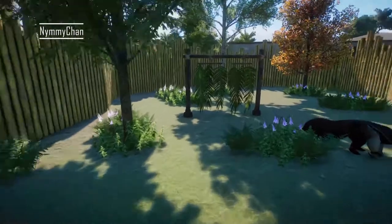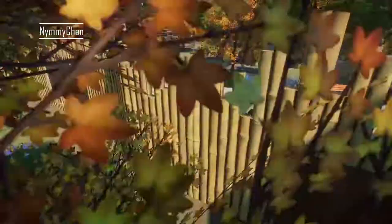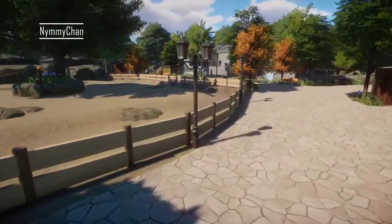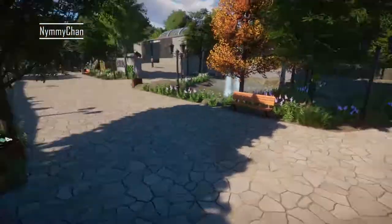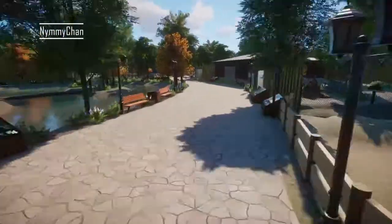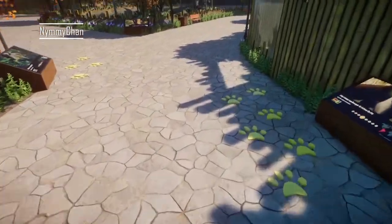Here we have the anteater — oh, it has two outside areas, really nice! We follow the paw prints and we're back with the camels — lovely habitat again. I feel like I missed the paw print though. Looking around... I see it now — it goes like this. I didn't see those! I like the bamboo fences.